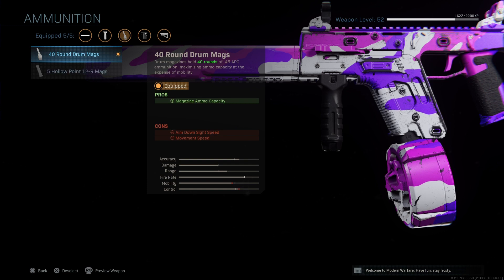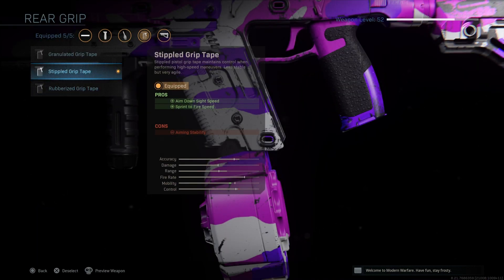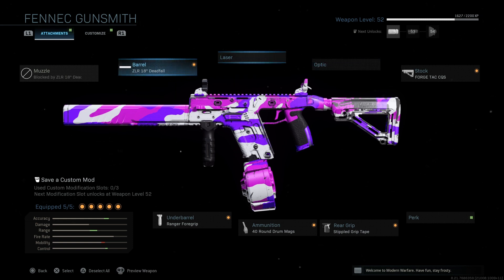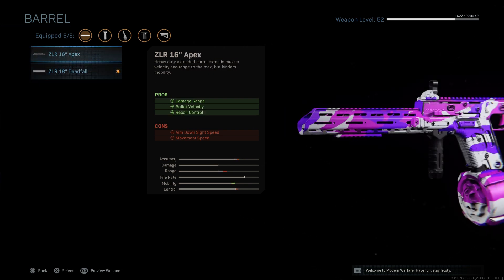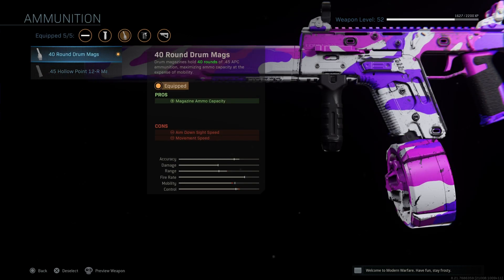The 40 round mag is important because with the fastest fire rate you melt through those 25 bullets, so it really helps. Then just the Stippled Grip Tape to make it ADS faster. You can customize this however you want — there are tons of different ways to make this gun good — but I definitely think you should run a longer barrel of some kind, and the drum mag is definitely necessary because you don't want to be reloading every second.